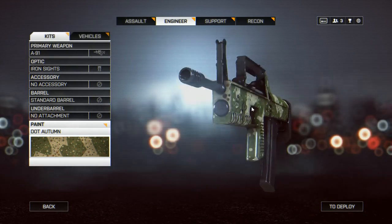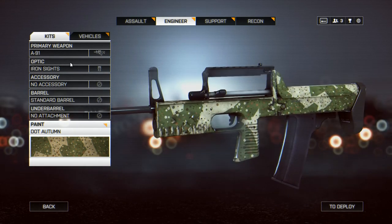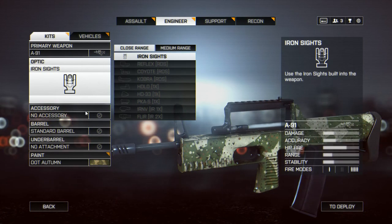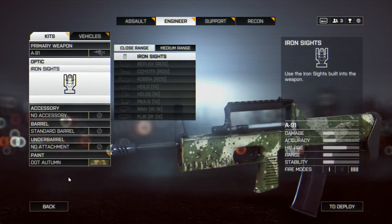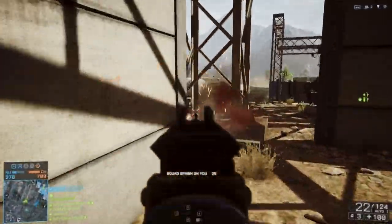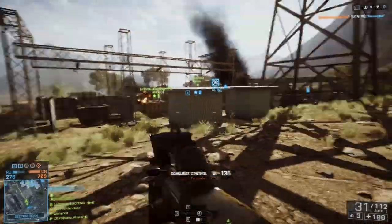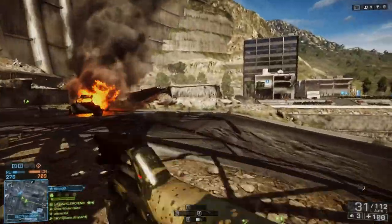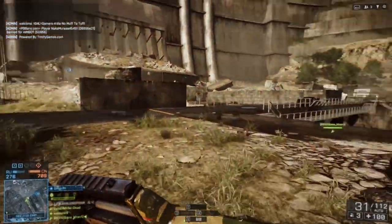The A91 is an all-kit weapon in Battlefield 4. As you can see it is a bullpup designed weapon and I really enjoy this weapon. In Battlefield 3 I mostly ran it with the engineer class. I'm not sure if it was an all-kit weapon in Battlefield 3, but regardless it is an all-kit weapon in Battlefield 4, so feel free to run it with whatever your preferred kit of choice is.